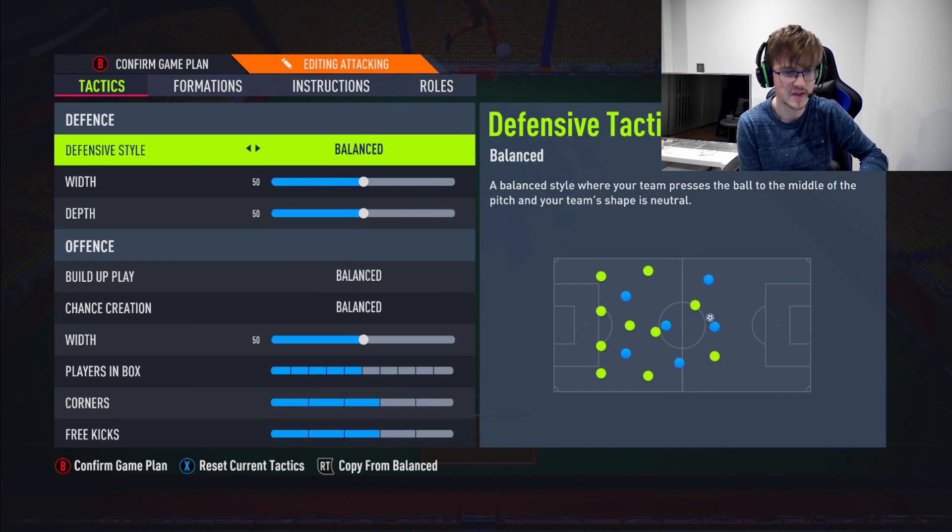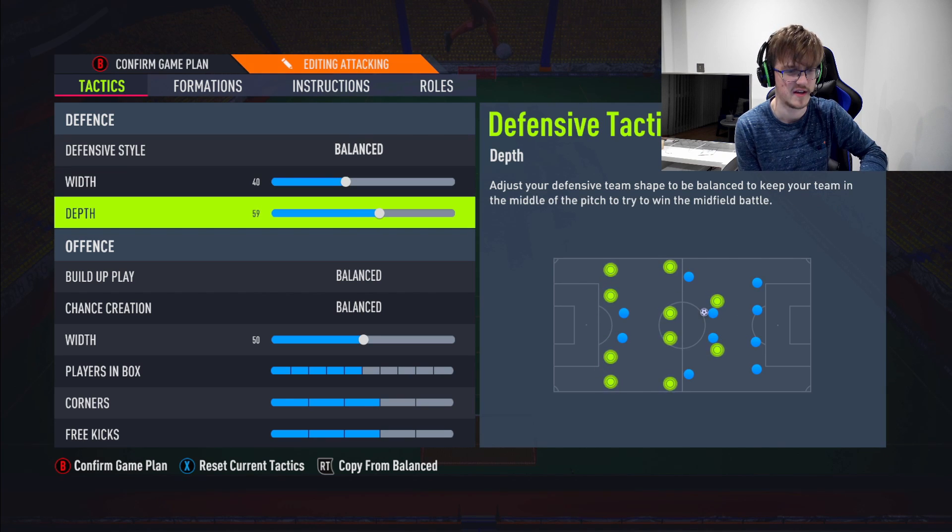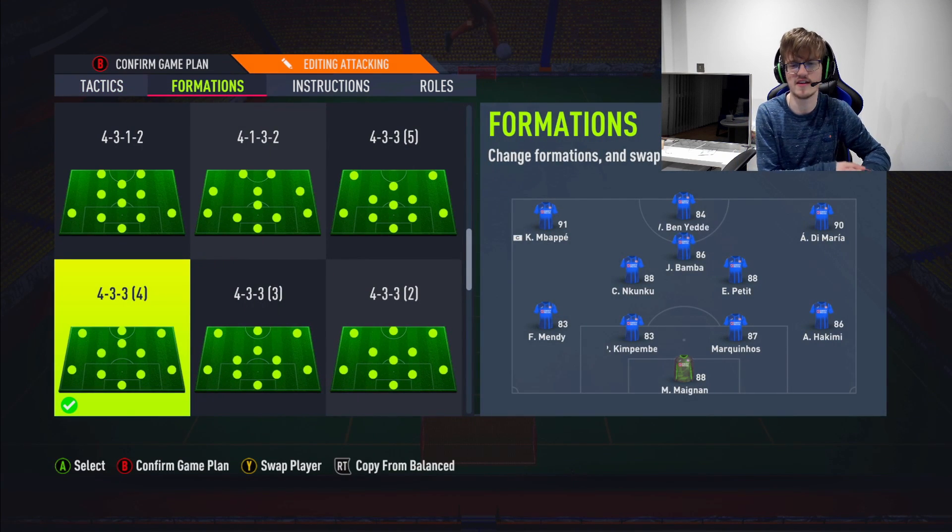What we're going to be doing is set the mentality to Balanced, drop the width down to 40. It's an attacking formation but we need to keep a bit more compact because the problem with the 4-3-3 is that it's very wide. By keeping it compact we're allowing ourselves to succeed. Depth at 60 is very important.